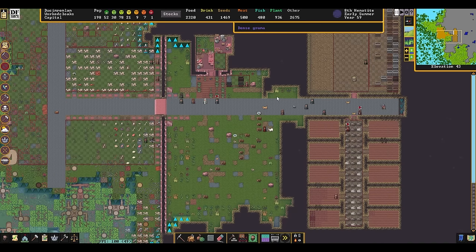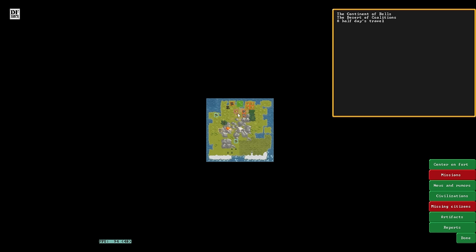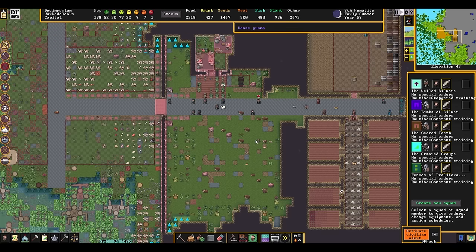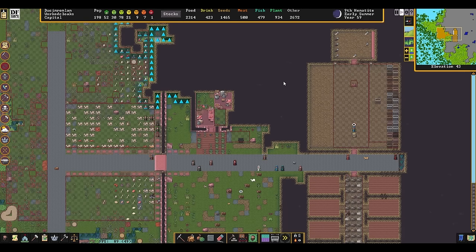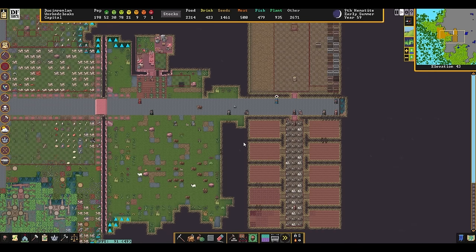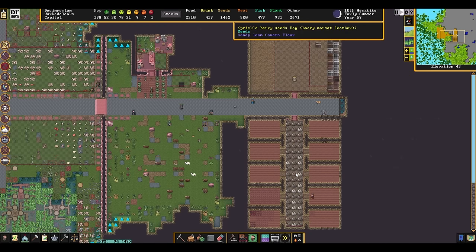Hey folks, Quilleteen here and welcome to another episode of Let's Play Dwarf Fortress. In the last episode we discovered that the humans had apparently defeated the goblins. So now all we have to do is make the humans bend the knee to us, and I think we're pretty set up for it.